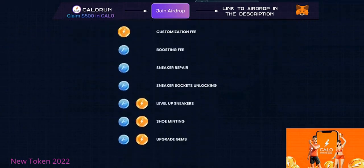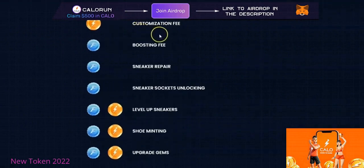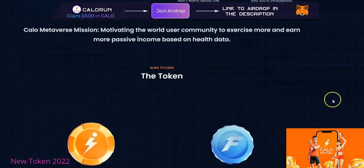Scrolling down, we can see the token demand — this is how you use the tokens within the app or the DAP. For customizing your sneakers, you'll be charged in CALO token. For boosting fees, sneaker repair, and sneaker socket unlocking, you'll use FIT token. For leveling up sneakers, shoe minting, and upgrading gems, you can use either CALO or FIT token.